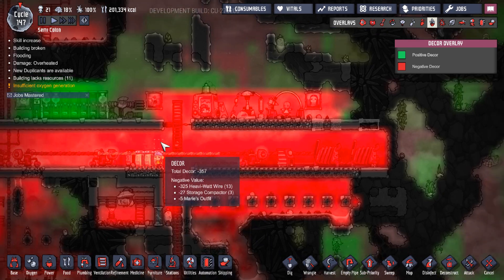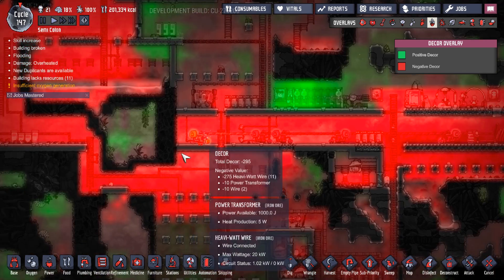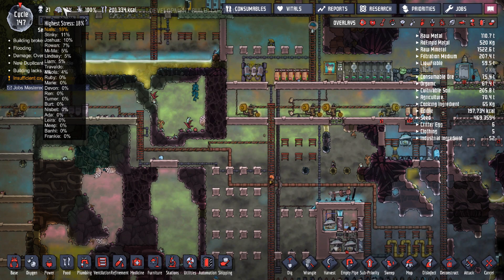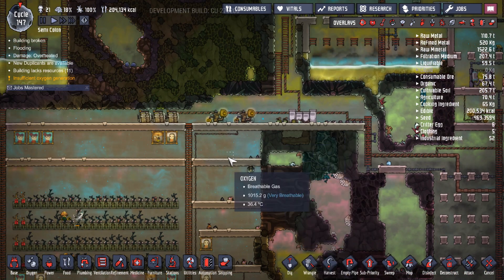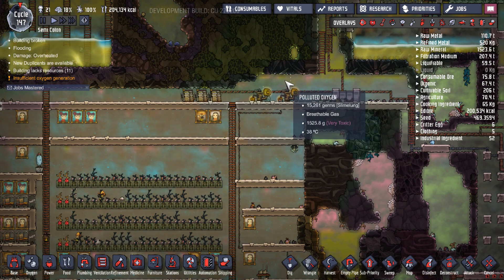That really affects duplicant stress. They don't pass through here a lot, but they still pass sometimes. Later on I want to open up this area and completely close this floor so it's not accessible to duplicants at all — lock doors and all that. As you can see, a duplicant passes and is affected by the decoration, which isn't ideal, but my stress is pretty much perfect right now so I don't really care at the moment.